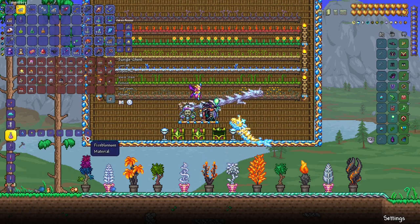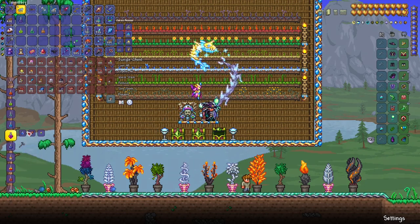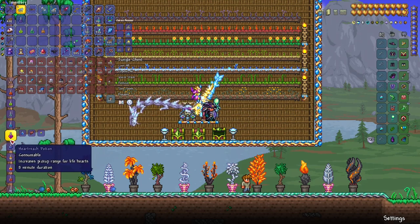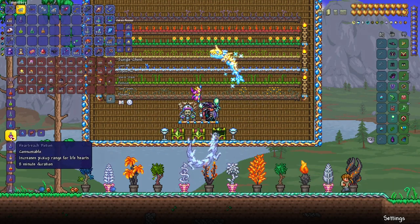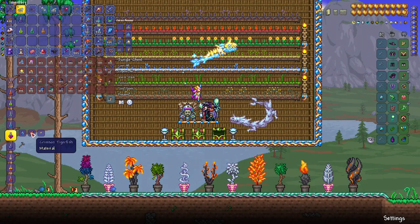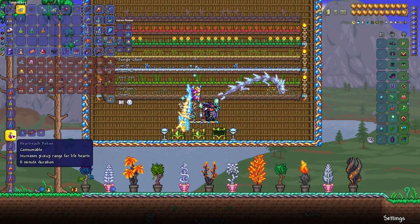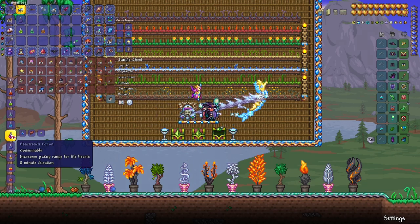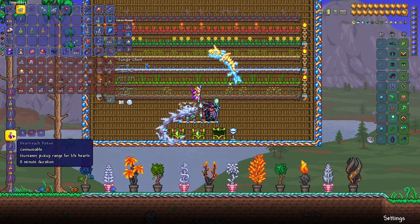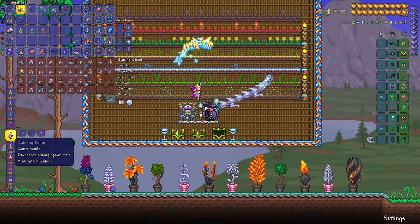Heart reach potion is extremely useful — probably one of the top five most-used potions during boss fights, especially in hard mode throughout the game. You only need crimson tigerfish and daybloom. Crimson tigerfish can only be obtained by fishing in crimson. This can be done regardless of which evil biome you have, since even if you start in corruption it is possible to get crimson in hard mode. This potion can also be obtained by looting golden chests across the world.